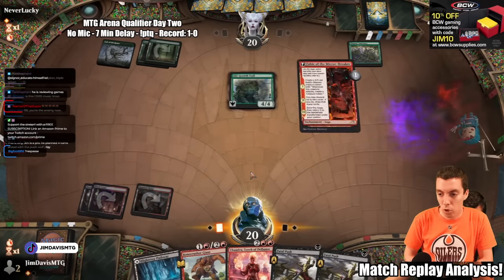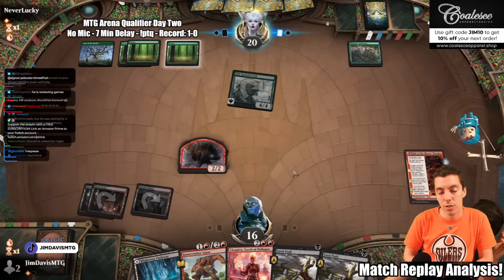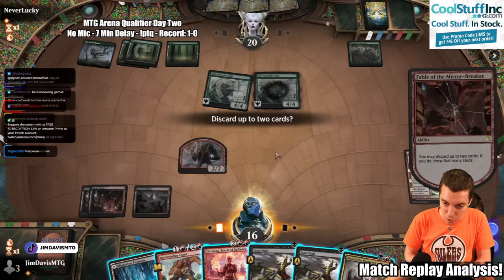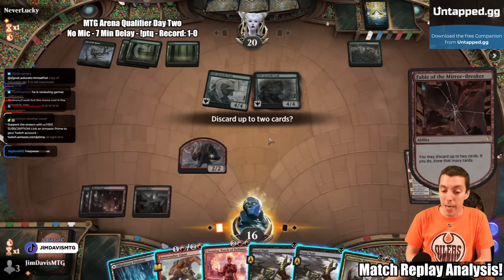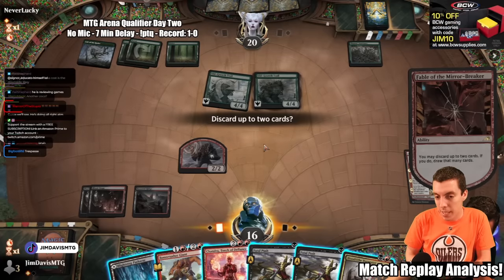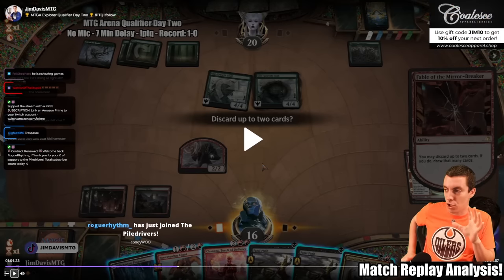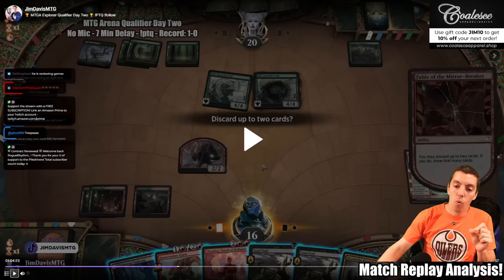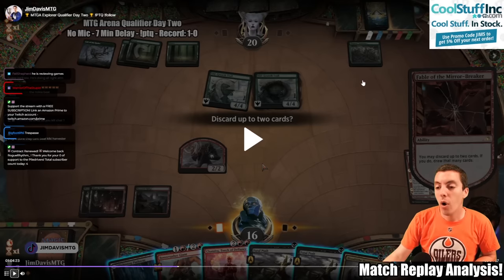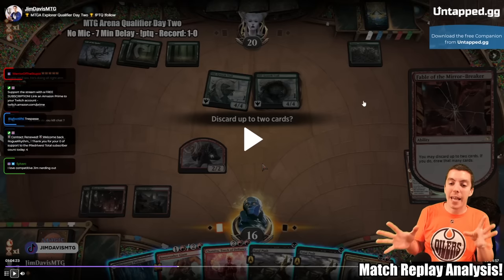They play Old Growth Troll. We're going to play our Fable, and we do have Fable plus Push which is really, really good — the Goblin can make the Treasure for the Push. They get in for 4, then tap some mana and cast Old Growth Troll again. If we kill Old Growth Troll, they not only get to draw a card off Sanctuary, but also get more value off it later. So now our hand is Push, Push, Chandra, Bone Crusher, Harvester, Land. Our hand is actually about as perfect as it can be, so we're going to keep everything. We have 2 Pushes to buy time.